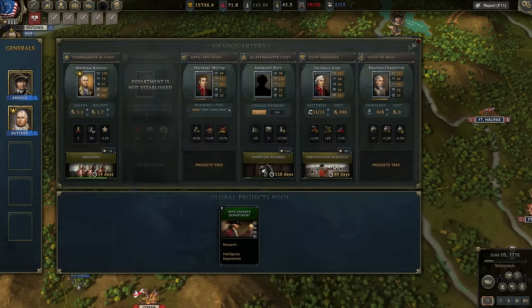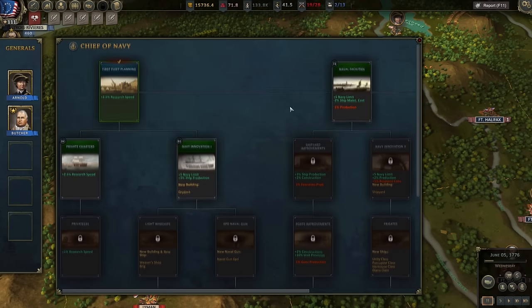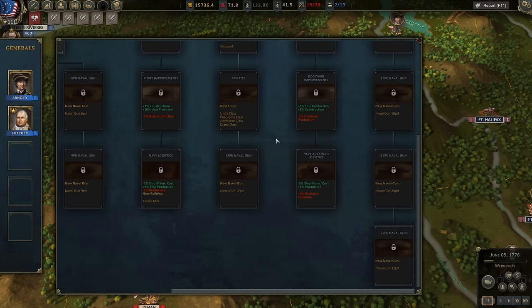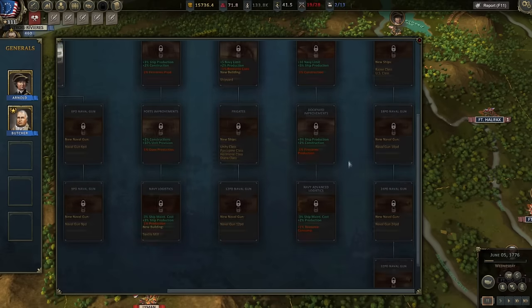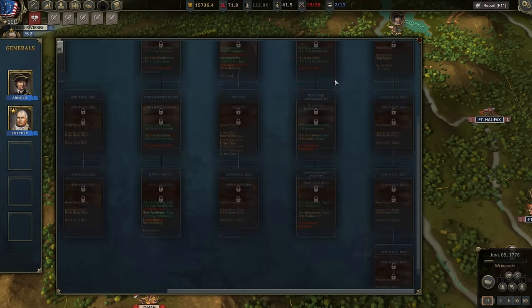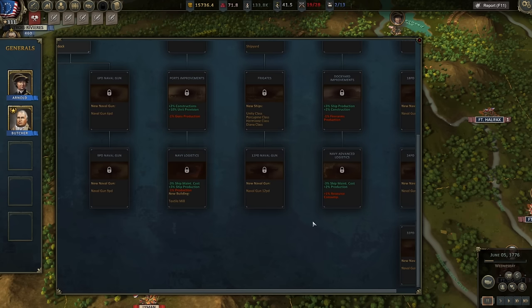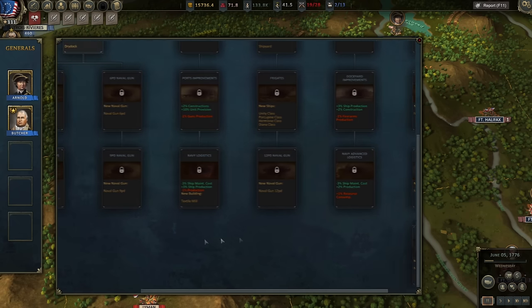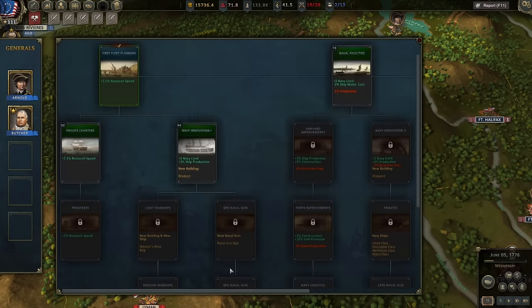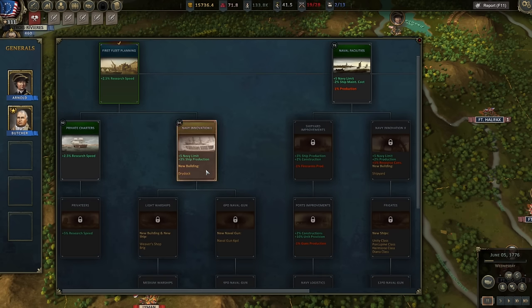I need to start a project — back to the Dragoons! I'm thinking about ships. Can I build new types? Dry dock is probably important. I don't really want to build brigs — I want frigates. 24-pounders, 32-pounders — can you actually build a ship of the line at any point in this game? Fifth rates don't have 32-pounders, do they? We're never going to have the money to build a big navy anyway.